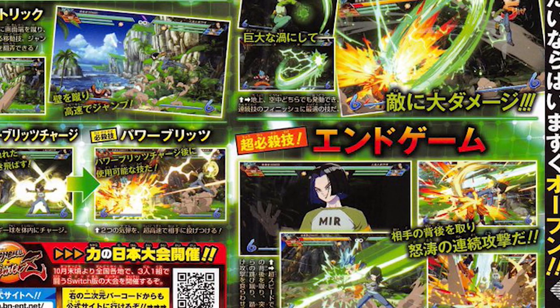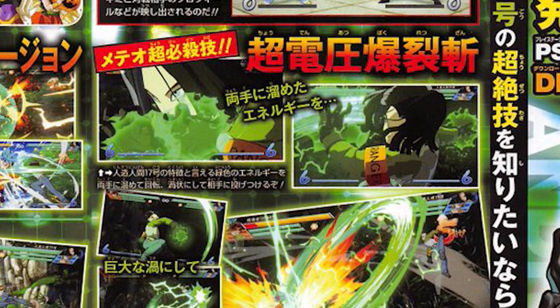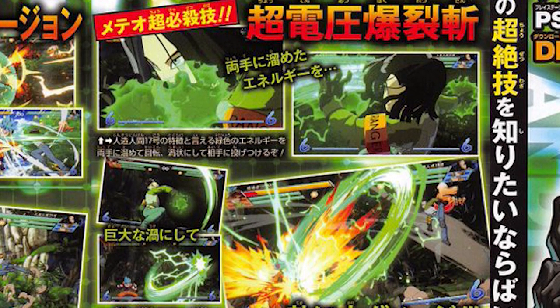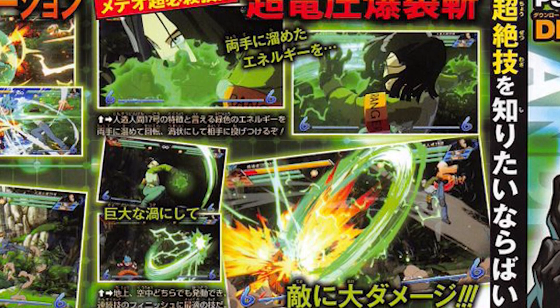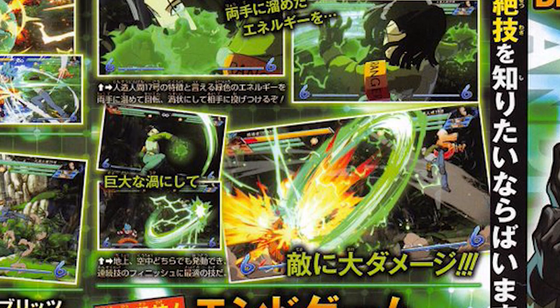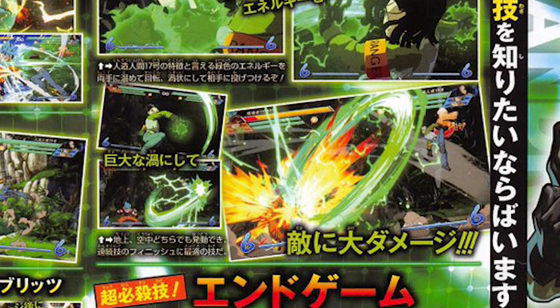He also has his Meteor Attack super, Electric Strike: he swirls around energy that builds up in his hands and then fires it off, and this can also be used in the air. One thing you're seeing with Android 17 is that versatility you need to succeed in Fighters — being able to do stuff in the air and on the ground — and it looks like Android 17 is gearing up to do just that. That's pretty much all the information we have from this scan.